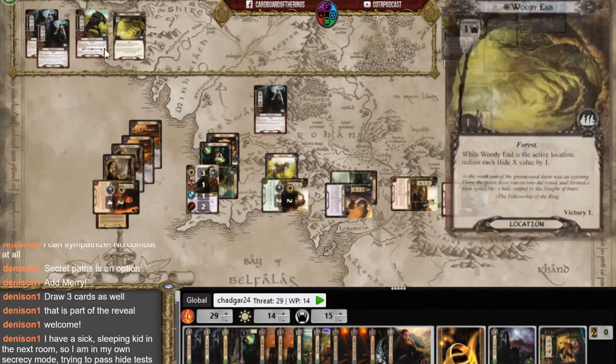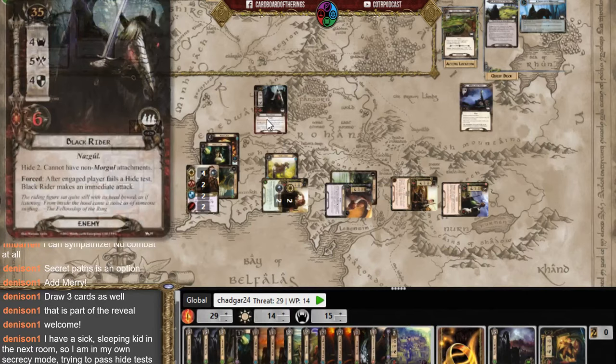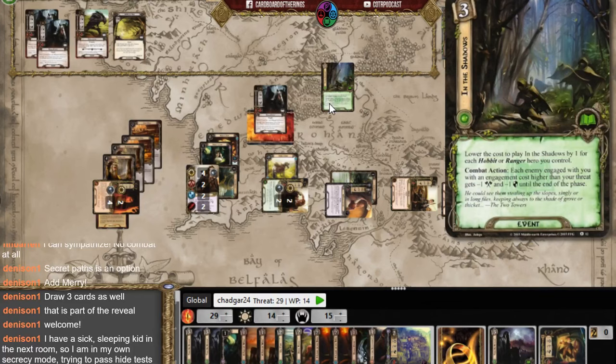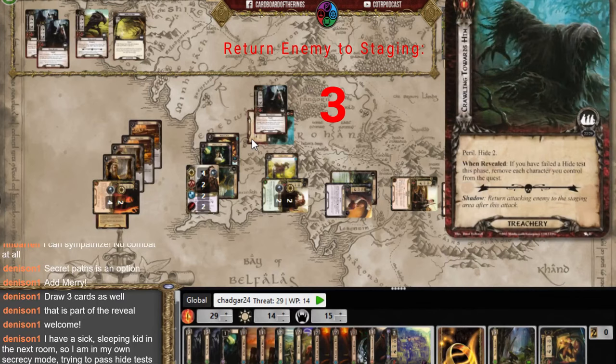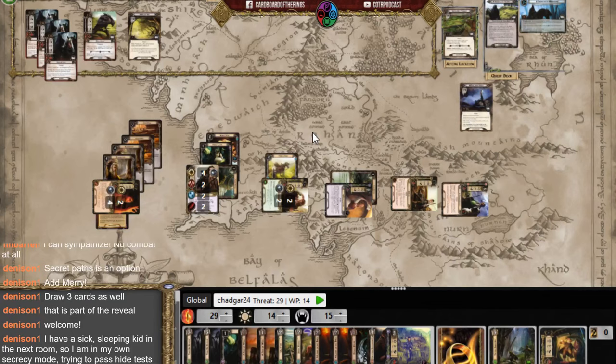I debate engaging the crow but play Take No Notice instead. Keeping the crow engaged is dangerous because it makes hide tests harder — I want to engage and kill it in the same turn. Sam defends for four, I play a card to reduce the Nazgul's attack to four — four against four. The shadow card returns the enemy to the staging area again. That same shadow card has been showing up every single time — it's what's killing me.